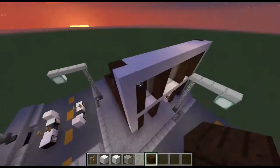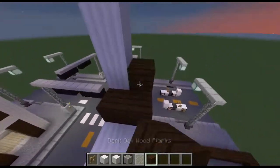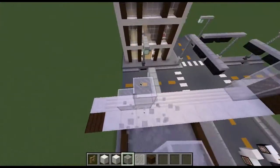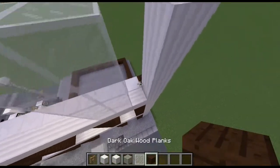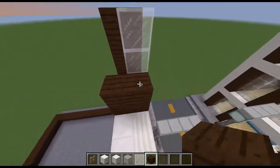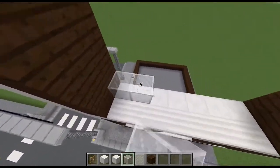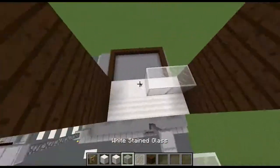Do the exact same thing up here — take it up four, then surround it with dark oak wood. Take your glass and do this. Take it up four on each side, take out your peeled quartz and bring it up. Take out your dark oak wood and surround this again, then put the dark oak wood just like this. Take your dark oak wood and do this, and take the white stained glass and put it like this.